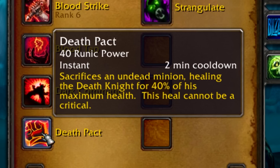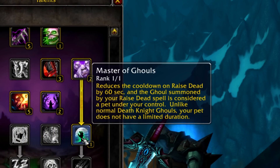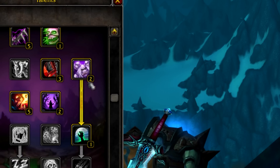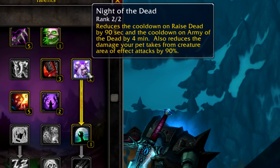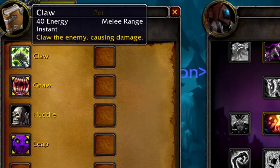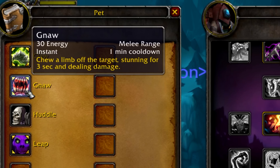However, if you specced into the only true Death Knight spec, Unholy, you would get the Master of Ghouls talent that made the ghoul a permanent pet under your control with its own unique abilities. First you had Claw, which is the pet's main energy dump for increased damage. You had Leap that made the ghoul leap to the target. And you also had Gnaw, which was a three second stun back in those days on a one minute cooldown.